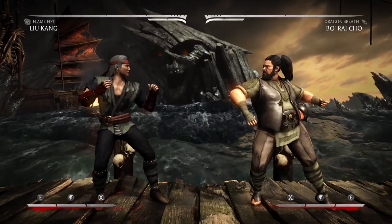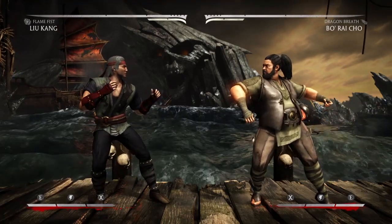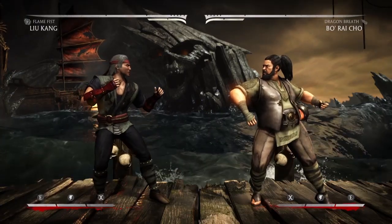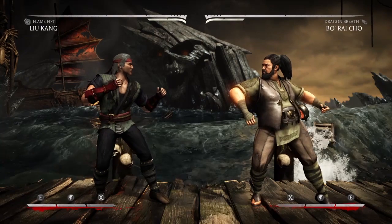Alright guys, I'm finally going to be teaching you how to activate a flame fist into a windmill punch or any other special moves. If you guys didn't know, even though it did take away Liu Kang's buff where he can do a standing string or just a standing normal, after a flame fist activation he can still cancel it into a special move.